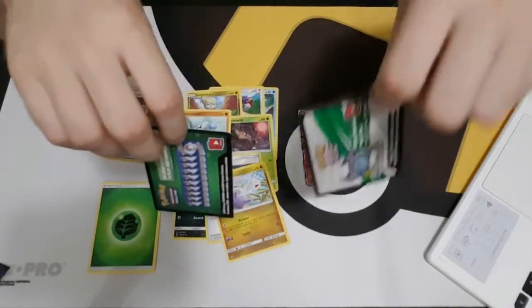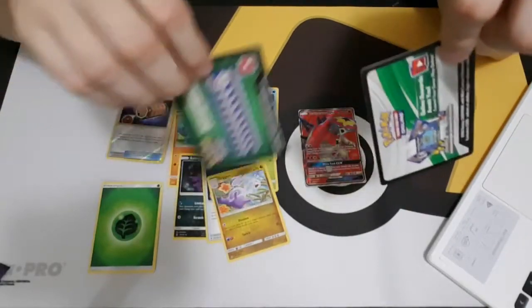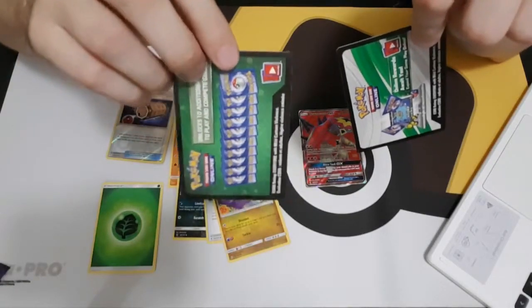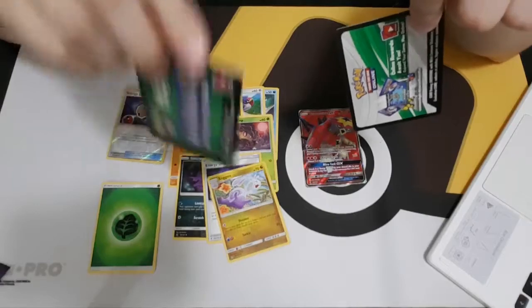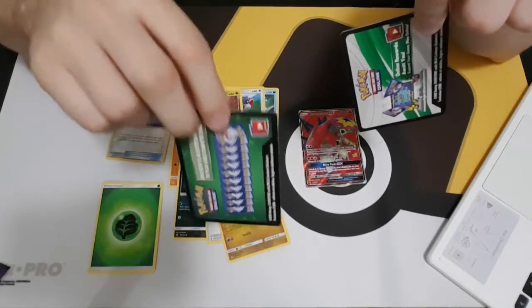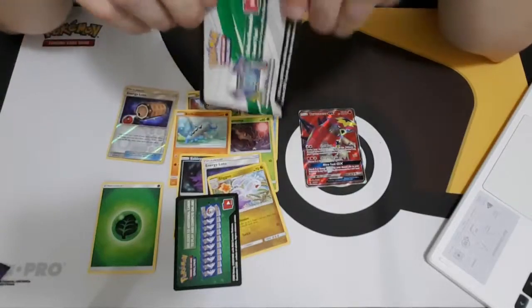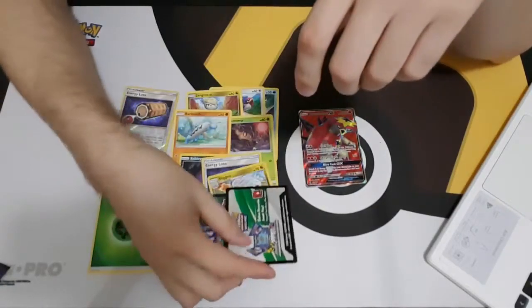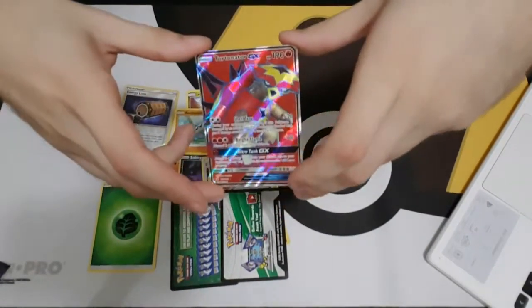So if you see a green code, you will never have a GX. A lot of times, if people open the pack and they immediately see the green code, they lose excitement, because unless the pack is mismatched or the green code is put there incorrectly — which I'm sure happens, people are just human — most of the time if you see a green code, you are not going to get anything better than a normal rare. White code means you are promised a holo rare or better, possibly an ultra rare. That is what is in a Sun and Moon pack.